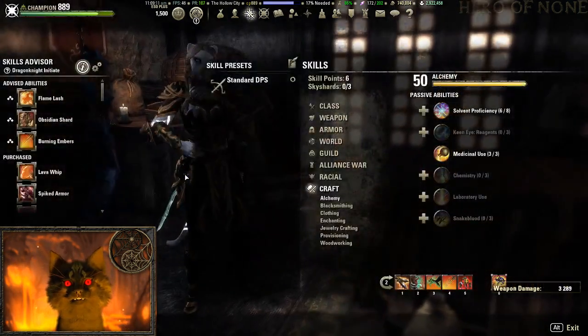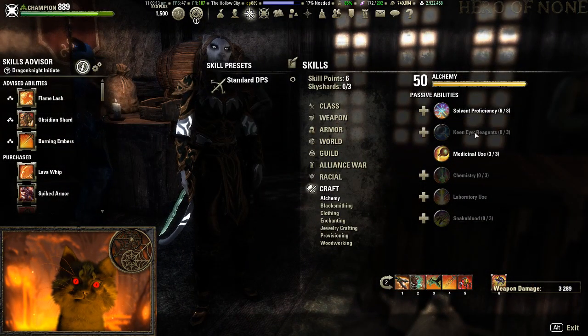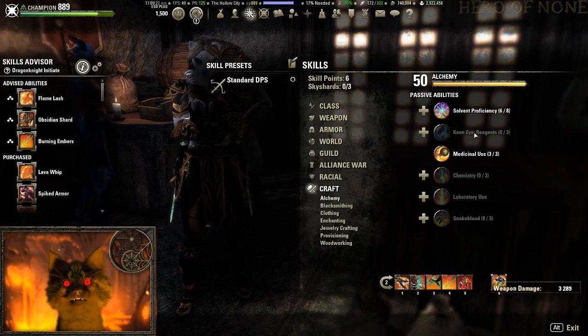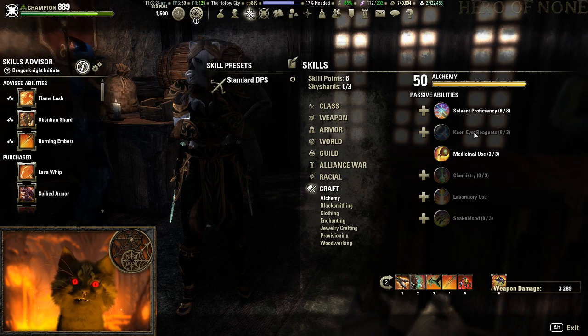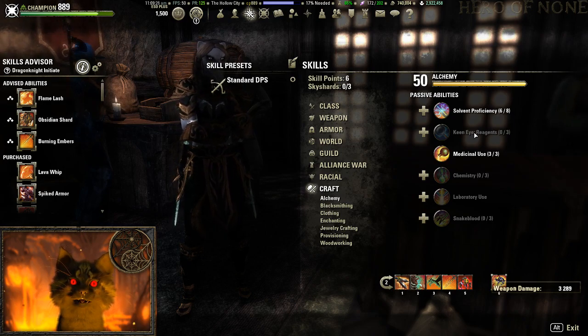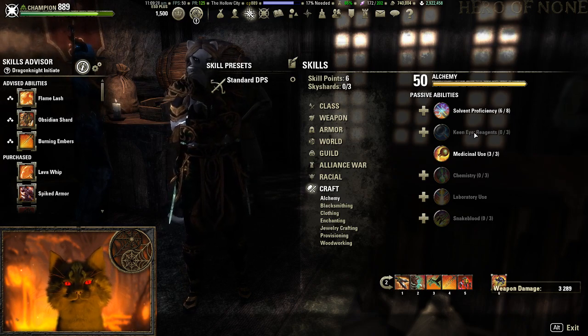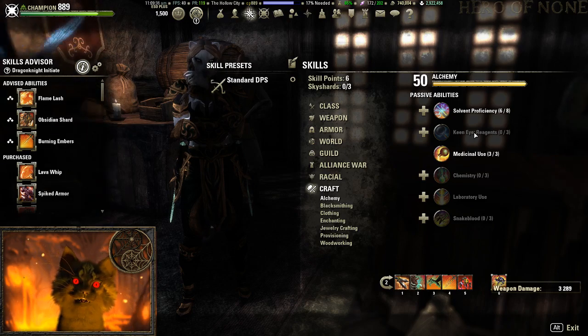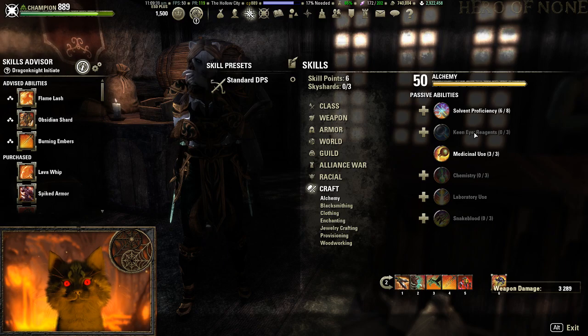It sounds a bit silly but you may want to consider picking up some alchemy passives — especially Keen Eye — because clams will now show up. This matters because as you travel along the coast of Summerset you'll see those clams and get Clam Gall. Clam Gall sells for a lot — I see people easily spending 10k on that stuff — so put that extra passive point in, find the Clam Gall, and sell it. It's a good money source for new players.